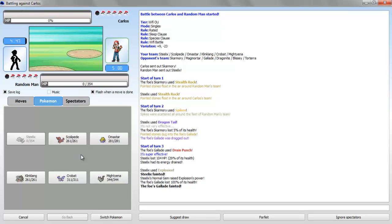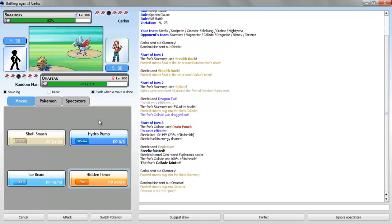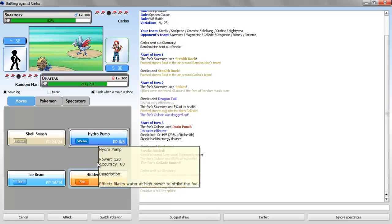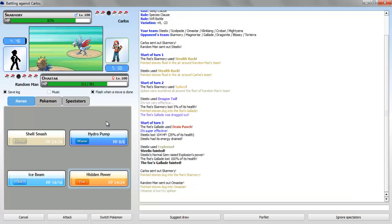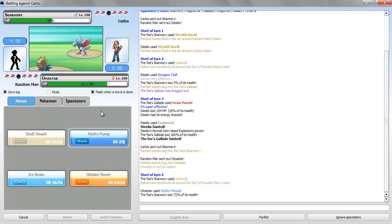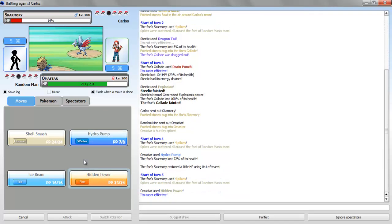And what do I want to go out to? Armistar. Okay, I did give it HP Fire because I saw I would struggle with Steel types, but Hydro Pump would probably still do more. HP Fire has 140 power, Hydro Pump would be 180. So — yeah, I'll just go for the HP Fire, you know, I don't want to miss.